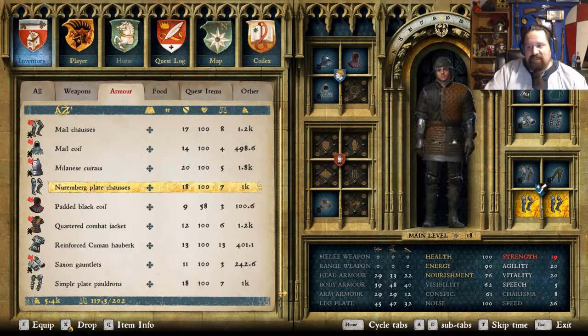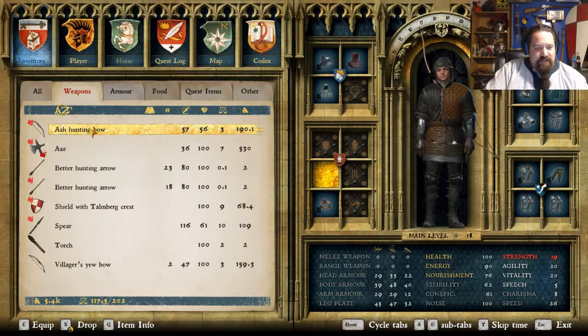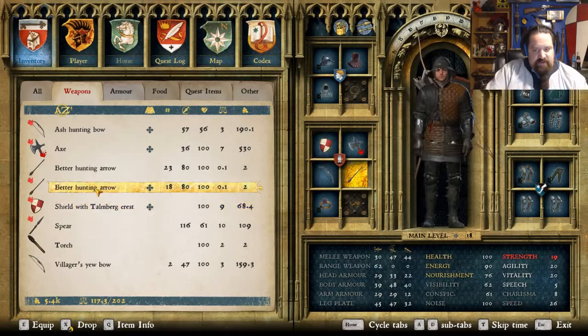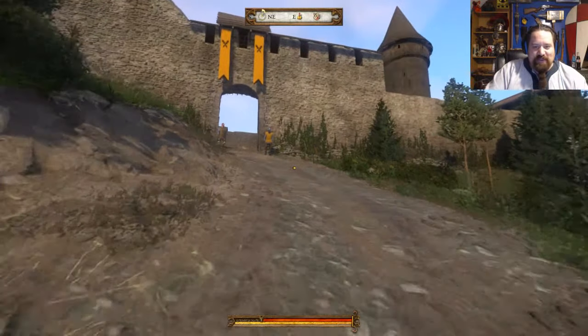I'm quite dirty after all this running around I've been doing — I actually need to wash off. I also forgot to arm my weapons: 47 versus 57, so we'll arm that and that. And where are my arrows? We'll go with the stolen arrows first — we'll get rid of stolen stuff one arrow at a time.